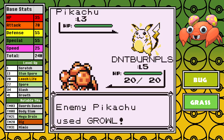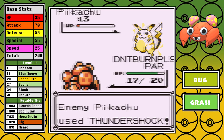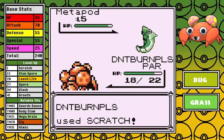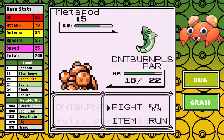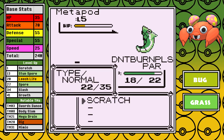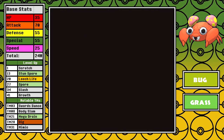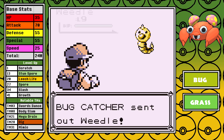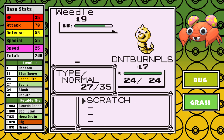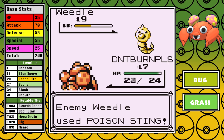Obviously our first encounter is going to be a rare Pikachu that paralyzes us, and we are starting off the run right by just being annoyed. Paras starts off with Scratch, and grinding immediately is required — it's very slow at the start. The main goal here for the run is to survive the early game and attempt to mitigate the awful post-Brock time that is inevitably coming.